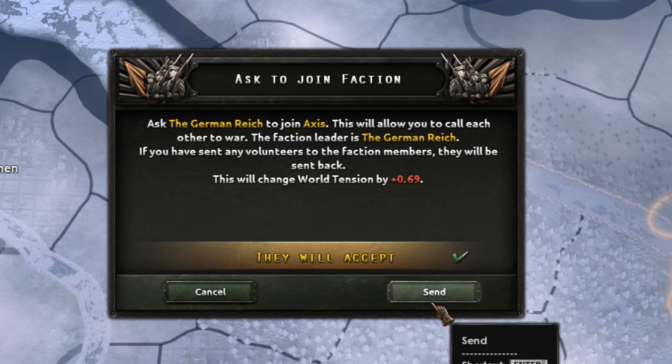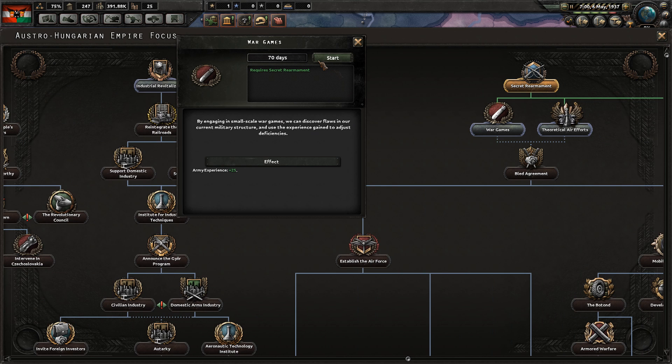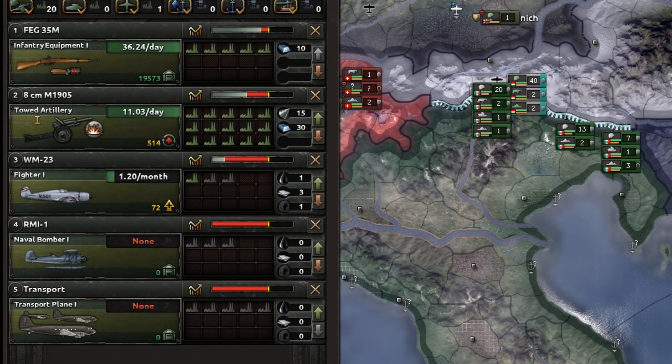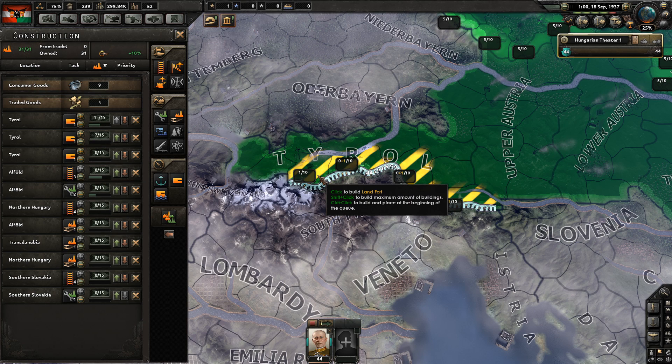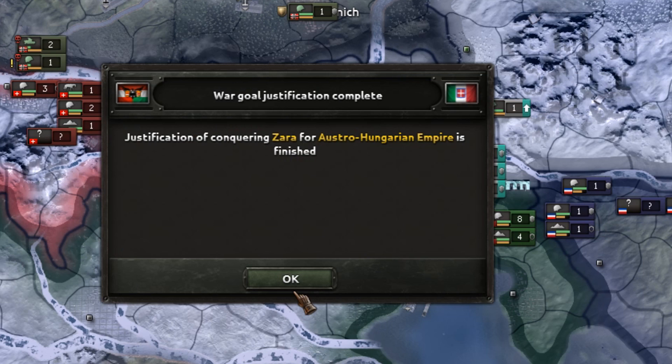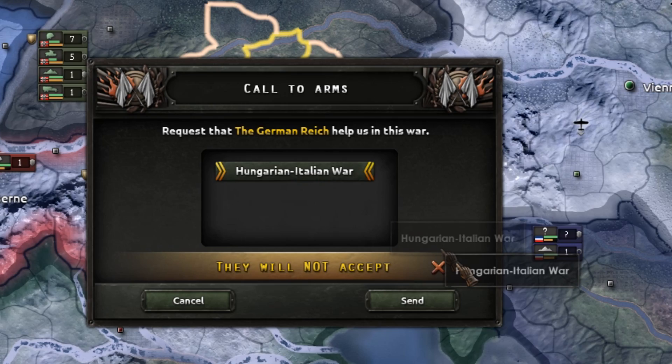You also want to join the Axis straight away. For the last focus you can pick whatever you want — I picked War Games, which gives 25 army experience. As the game goes on and you gain more military factories, add fighters, naval bombers, and transport planes to your production. If you don't feel confident against Italy you can also build forts at the border. Switch to the communist advisor as soon as you are in the Axis. Once the justification against Italy is done, line up everything at the Italian border, declare war, and call Germany into the war.